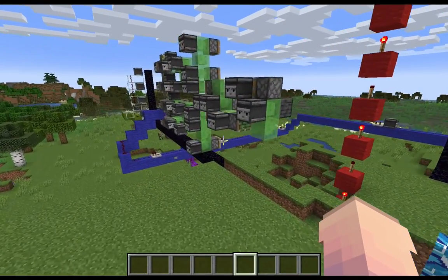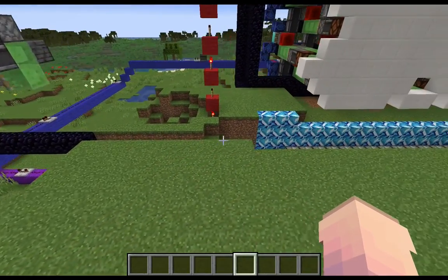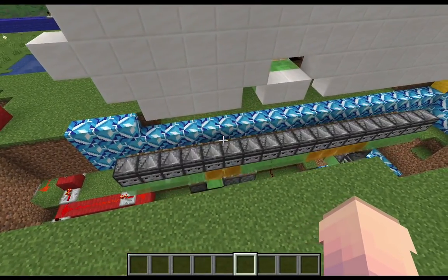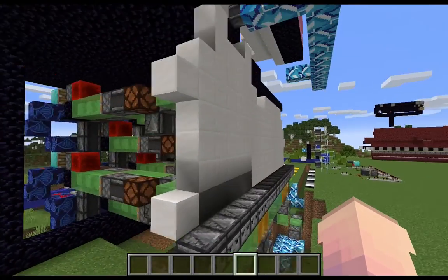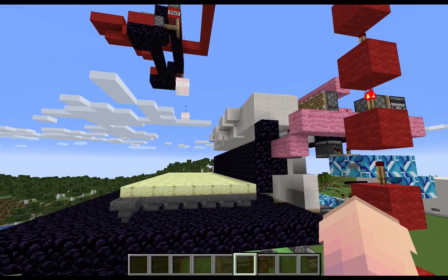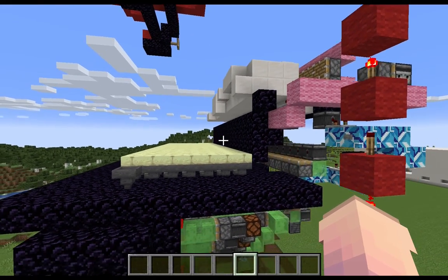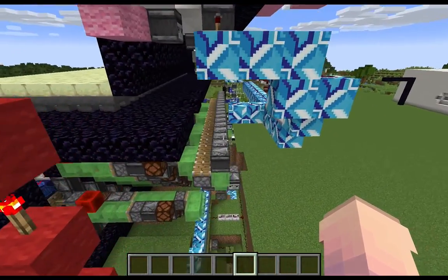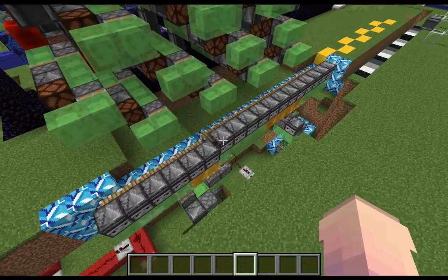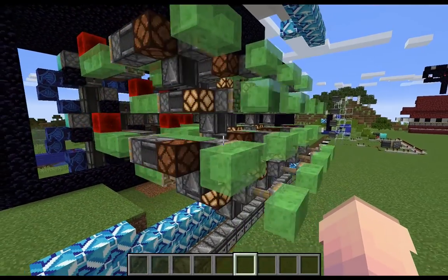As this machine docks over here, it will go ahead and release the third part of our machine, which is this vertical machine, which then pushes the plate upwards and right into the TNT. And then, once our vertical machine heads back down, it fires the drills again.